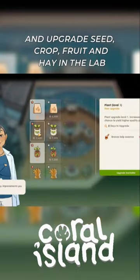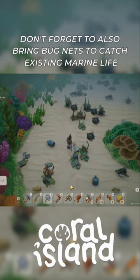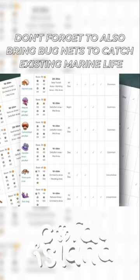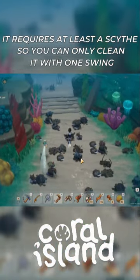With this kelp you can make sprinklers and upgrade seed, crop, fruit, and hay in the lab. Don't forget to also bring bug nets to catch existing marine life.